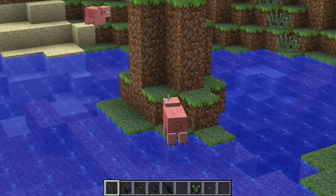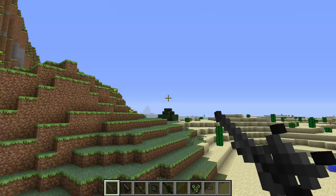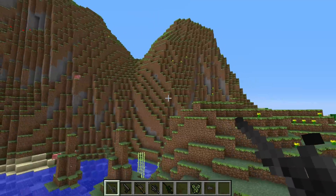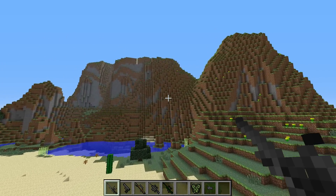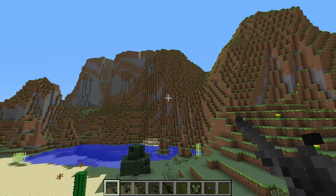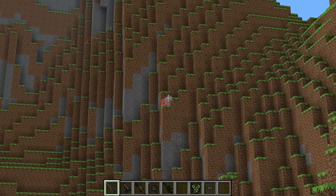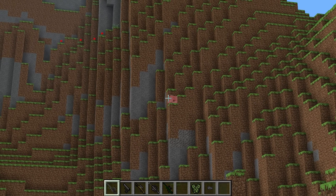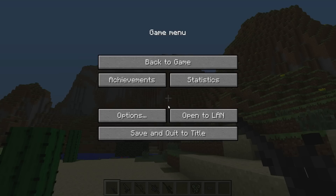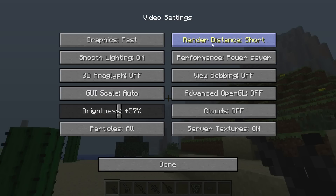So this is the Intervention. Let's actually check the range on these bad boys. We've got Mr. Pig way out there — can't even see him anymore. We're pretty far away. Let's zoom in. I'll shoot you in the butt. Boom! It's render distance on far — that's as far as she goes.